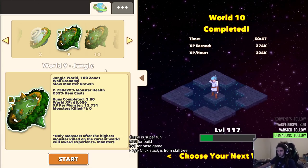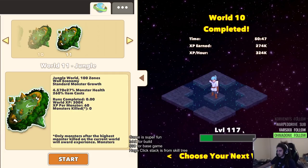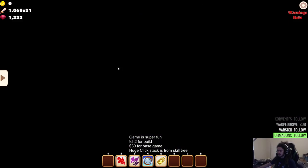First off I'm going to go back to an easier world just to kind of face roll a little bit. This is going to be world 9. My character is currently level 117, you can see here. I'm going to go ahead and jump in and explain my character really fast before I do anything.